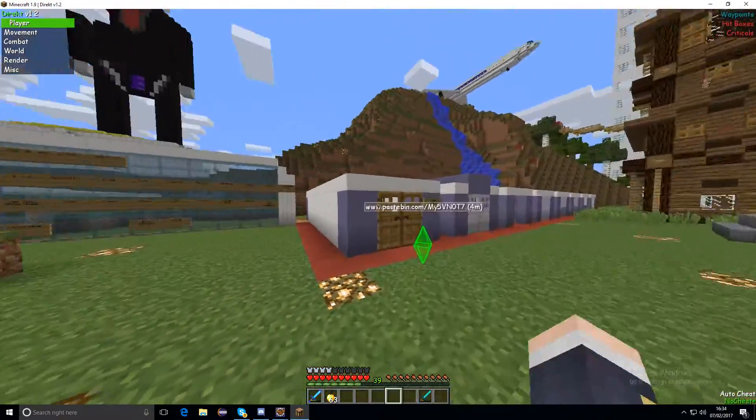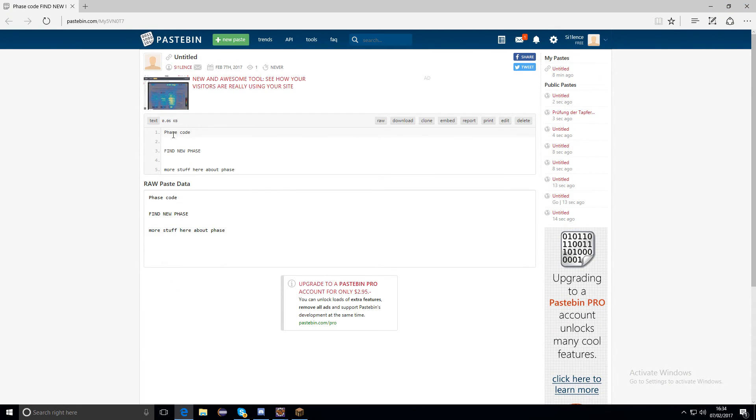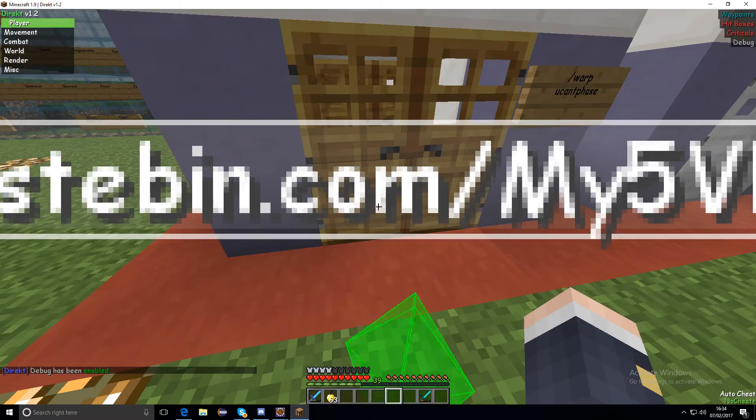This one will be for phase. So if I go here, it'll open our webpage up, and then it says 'phase code', so you can write some stuff about your client in the phase there.